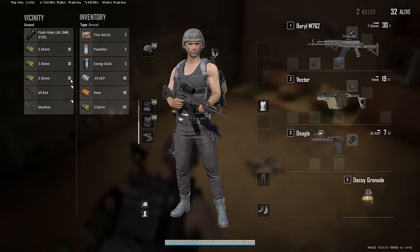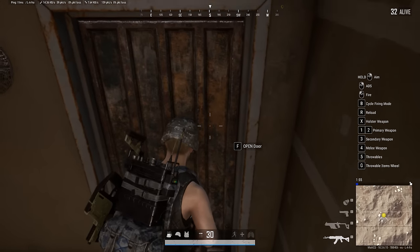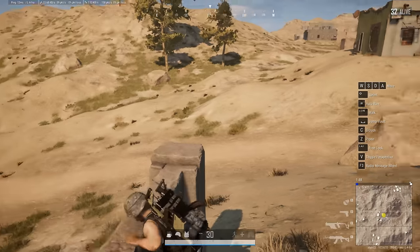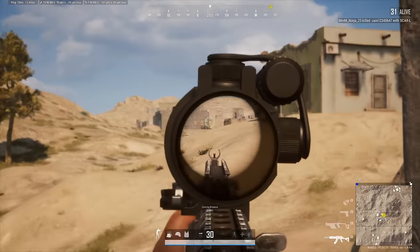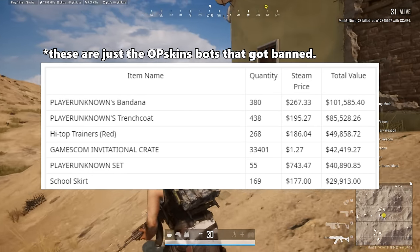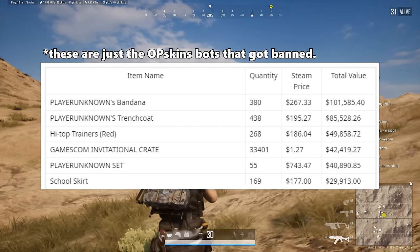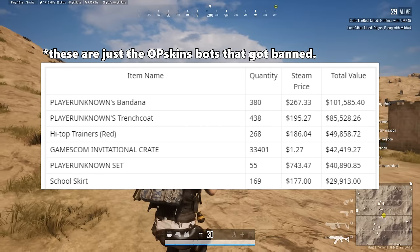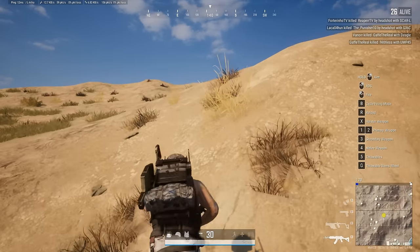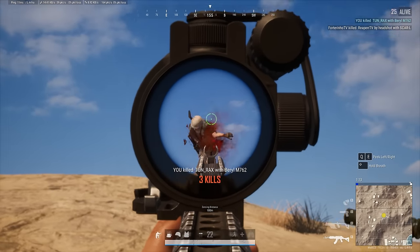The OP Skins story is a fascinating segue because it involves a lot of money. This sums up the story of how over a billion dollars worth of items at the time got banned. There's a link to a Reddit thread in the description where you can look through all the items and their quantities. For example, 380 PlayerUnknown bandanas were banned at an average Steam price of $276, totaling over $100,000. 438 PlayerUnknown trench coats at $195 each — about $85,000 total. 286 high top trainers at $186 each — almost $50,000. It's a huge list, so go check it out.